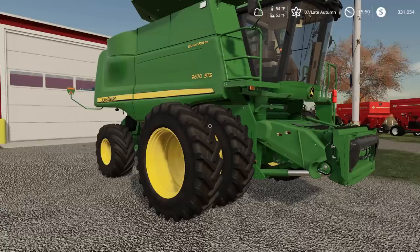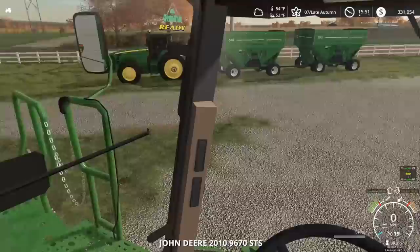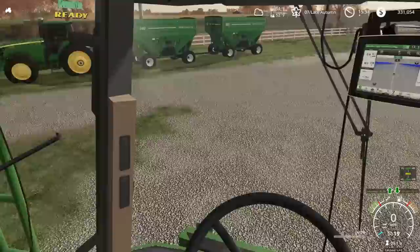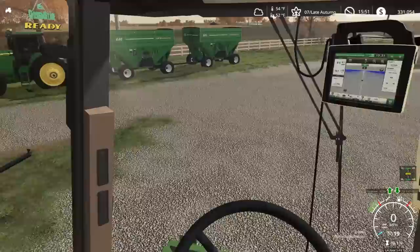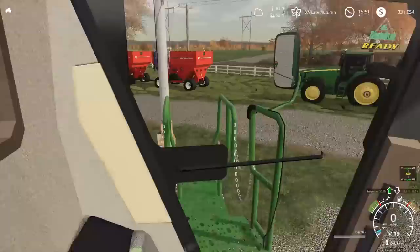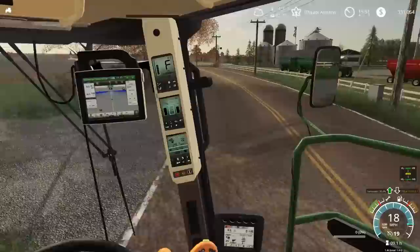There's going to be an argument from people who really know their equipment — the 9670 can't run a 12-row corn header, and I kind of agree. Right now we're going to run a 12-row corn header and I'm pushing it to extreme limits. It'd be nice to upgrade the horsepower or run a tuner on her, but I think what we ought to do is just upgrade our combine. I'm dead serious — trade this thing in.